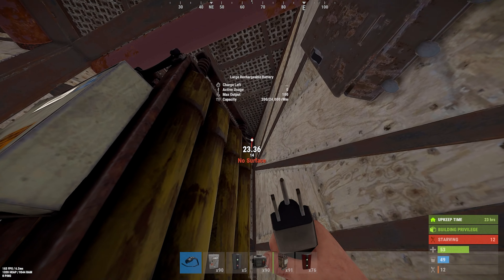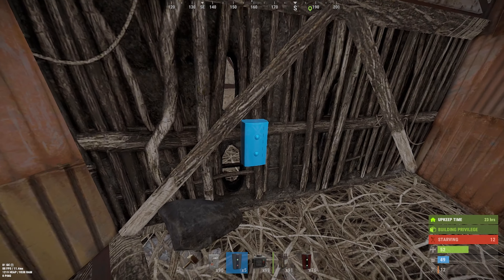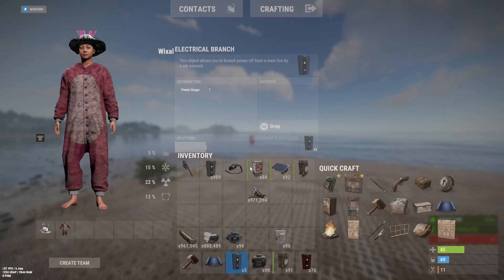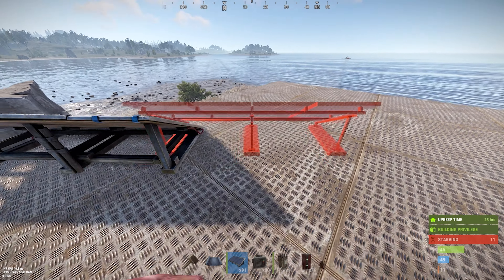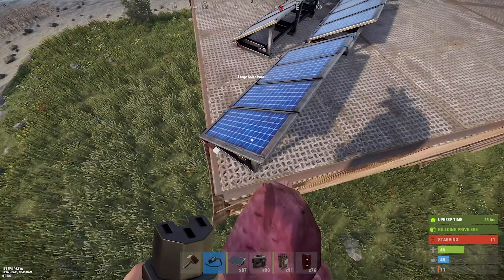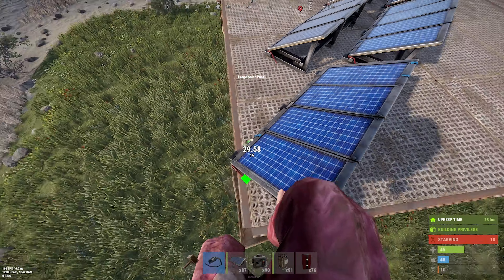What you're going to do is place a splitter there, and that is going to let you use this battery for more than just the automatic crafting. Connect the output of the large battery to the splitter. Now go on the outside of your base and make your way to the top. I usually like to place a triangle foundation on the outside of the base temporarily to get on the roof. Once on the roof, grab your solar panels. These solar panels need to be orientated towards the north direction on your compass. That will allow the sun to charge these solar panels as best as possible. Now start connecting your solar panels to the recombiners as I'm doing here, and follow this process repeating the steps.